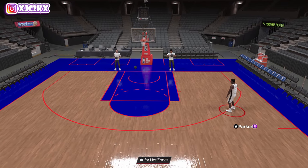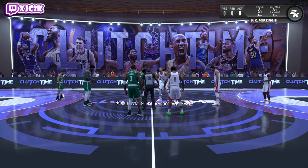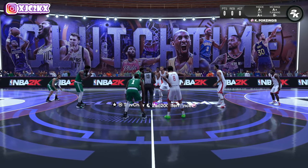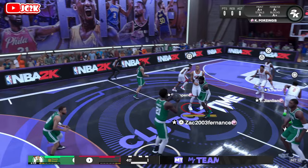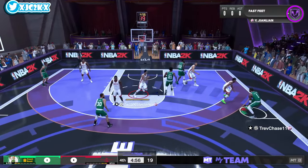Top of the game — try out Smush Parker. Our opponent is Trev Chase, who has a bunch of Inferno cards and Embiid. Looks like he maybe hasn't been playing that much MyTeam recently, maybe got off after grinding those Inferno cards. His team is okay but not exceptional, though good enough that if he's a good player, he could be competitive.